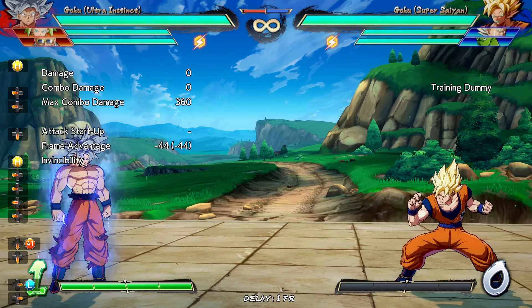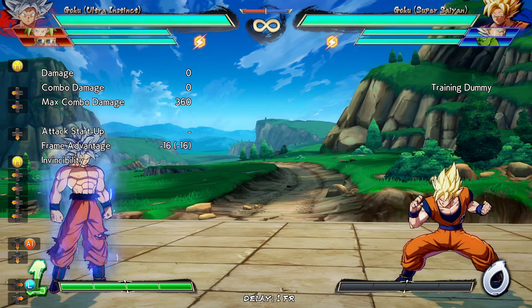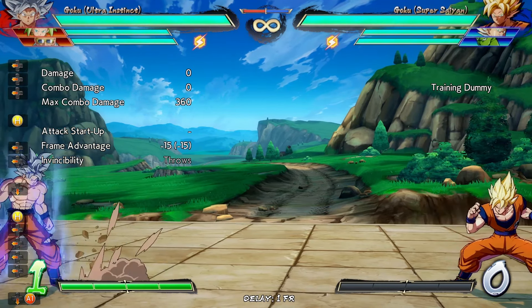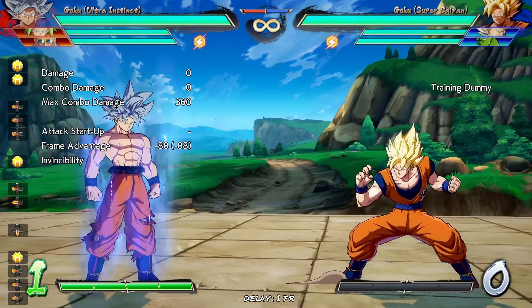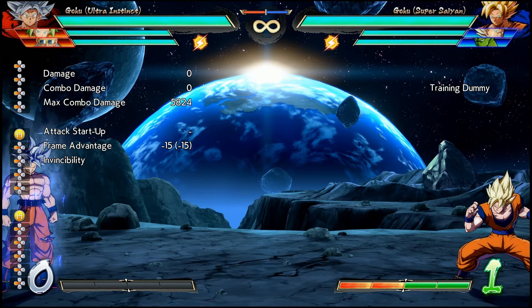UI Goku's 5H sees several buffs, namely to its movement speed, range, as well as how it interacts with the opponent in terms of knockback and stun effect after it gets a smash launcher on them. In the previous patch, it was a fairly stubby normal. Now, like Super Saiyan Blue Gogeta, it's a full-screen attack.